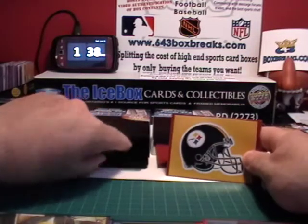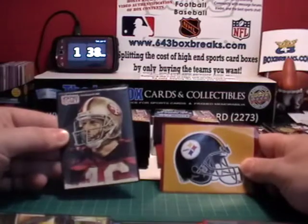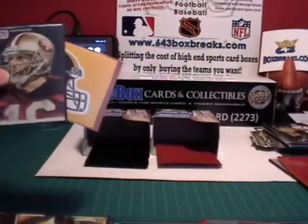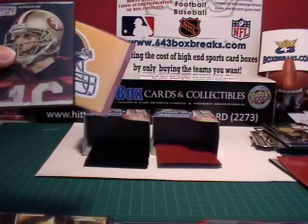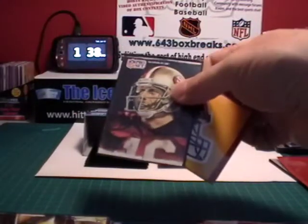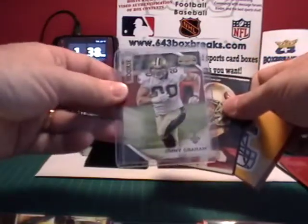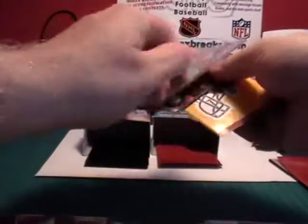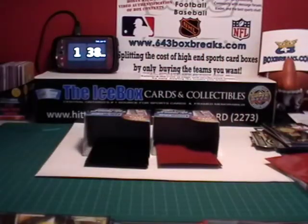Pittsburgh Steelers — there you go, two in a row — Joe Montana gives you the Graham, the Jimmy Graham rookie card from last year's Gridiron Gear. This one's numbered out of 100, so I think this is a parallel actually. Pittsburgh — who got Pittsburgh? Josh, season one.